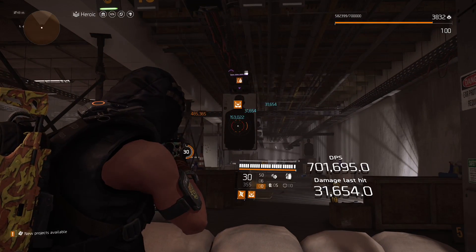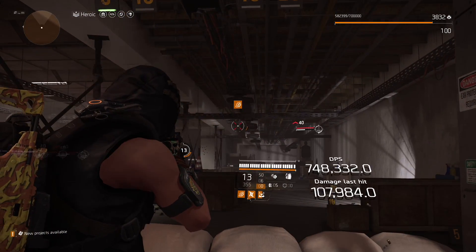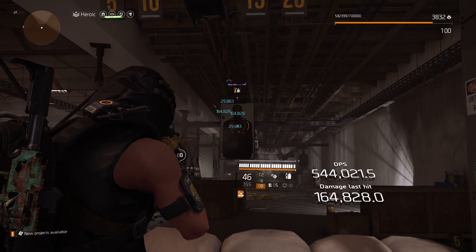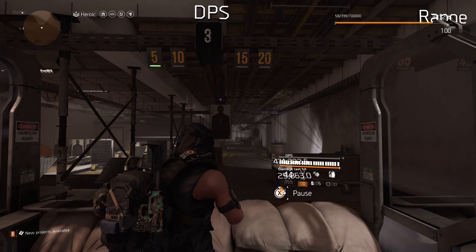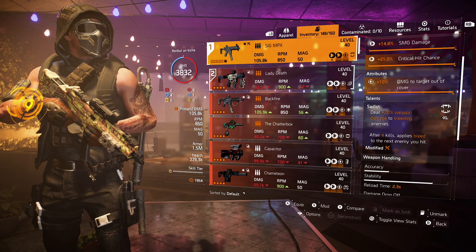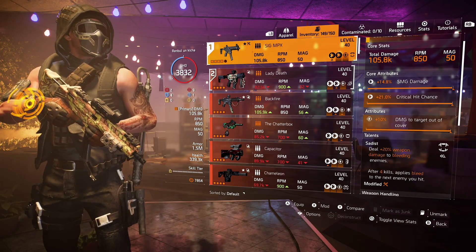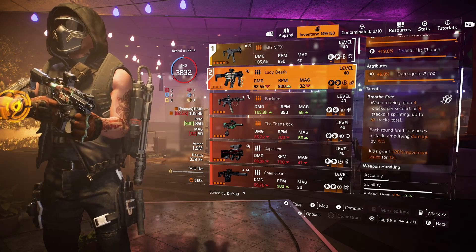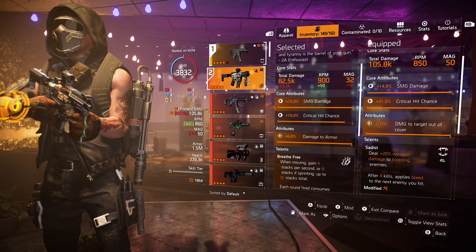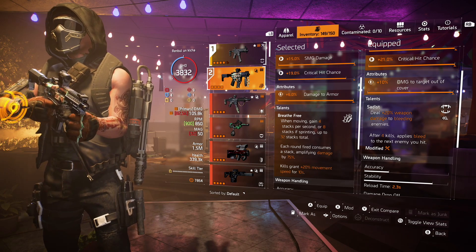For guns I'm running MPX with Sadist. My second gun is the exotic SMG Lady Dead — this gun has been meta in PvP for about 6 months straight. One magazine with full bullets deals an insane amount of damage. When I empty my Lady Dead I switch to MPX and stick with it — look how much damage it provides, plus we have 1.5 million armor and armor regen. MPX works great with Sadist, super stable with assault rifle ammo counts. In Lady Dead you only have 32 bullets. MPX's RPM is similar to Lady Dead or FAMAS, which also has 900 RPM.